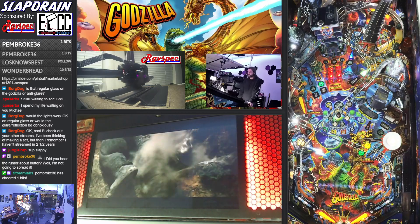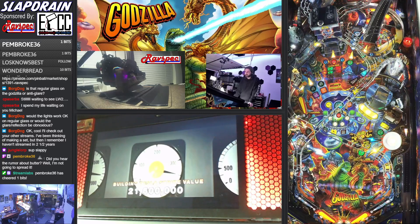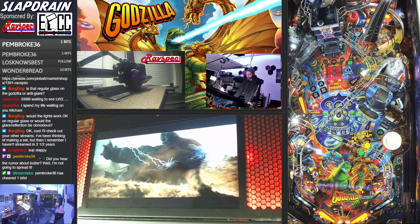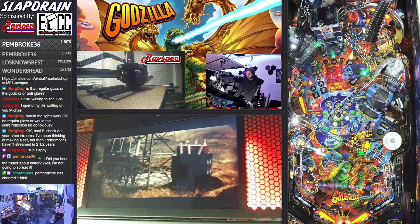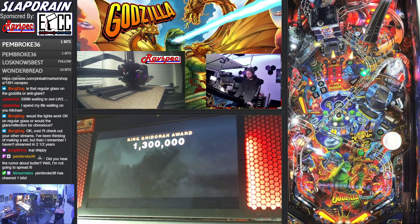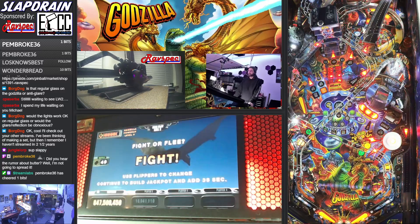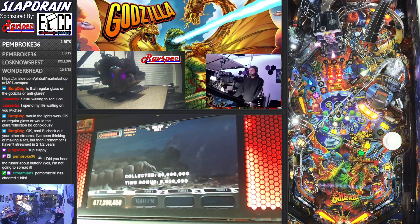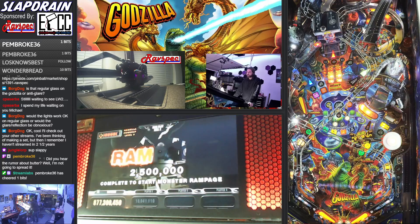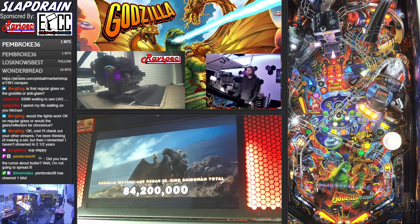You can flee from the battle at the scoop. The more shots you get, the more points the mode is worth, and you can choose to fight or flee. If you choose to fight, they give you like another 30 seconds to build up more points for a super jackpot on the scoop. You get a pretty decent ball save timer in this mode. Right now I have two shots that are red, so they both need one more shot to be turned off. At any point I can go to the scoop and flee — and we're going to flee out for progress.